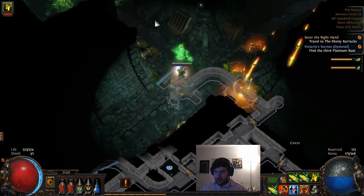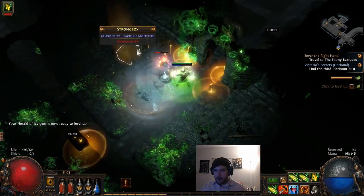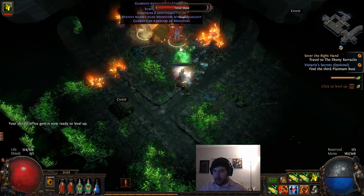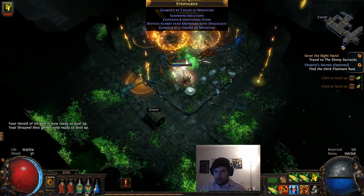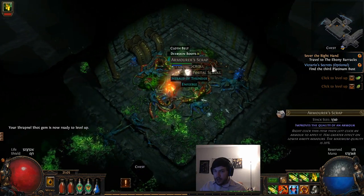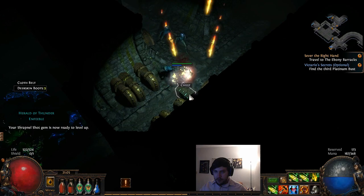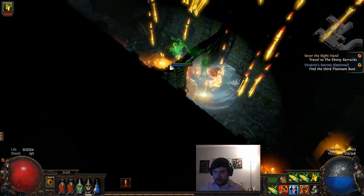We're going to go through and get our third bust. We're almost level 25 and as soon as we hit level 25 I'm going to check the store and probably craft new gear. There's a good reason for that - level 25 is actually when four sockets start appearing, so we should be looking for four-link items as we progress, but we also have the option of buying them from the store.